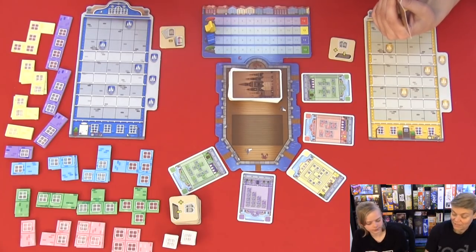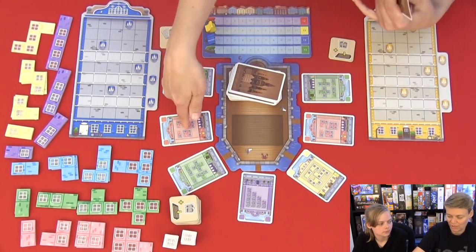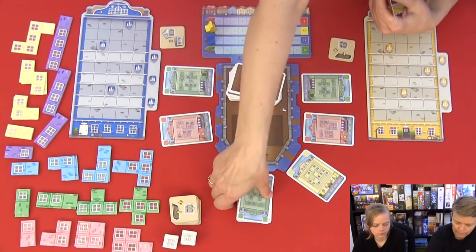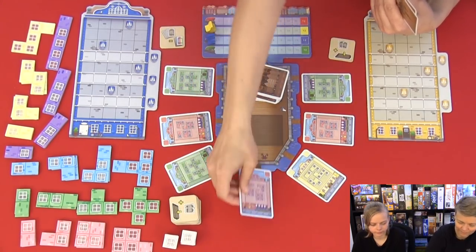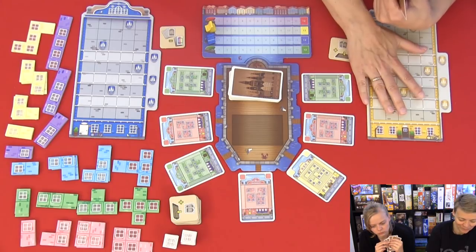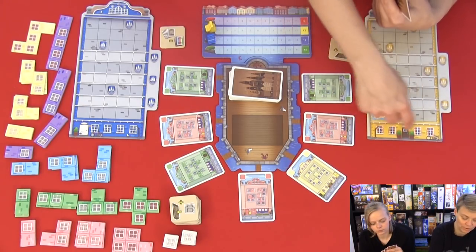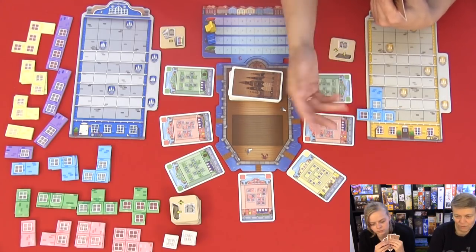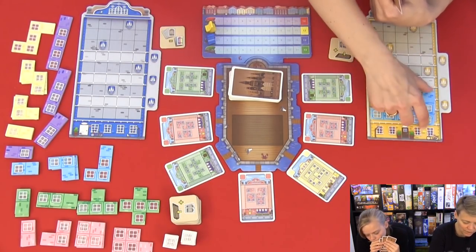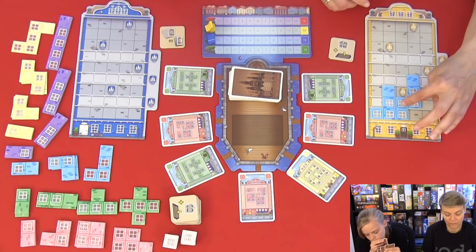I'm going to take the two purple ones. When you take cards, you have to take two cards that are adjacent to each other. These two are not adjacent so I have to take from these. I think I'll take these two, then we put a new card out and it's Line's turn. When you build on the board, you have to build from the bottom - you cannot place tiles up high without support. You cannot place tiles so they go over the edges, and you must have one tile underneath to support any piece above.